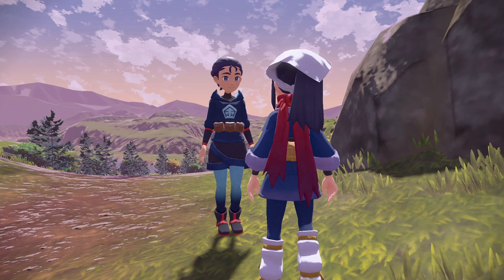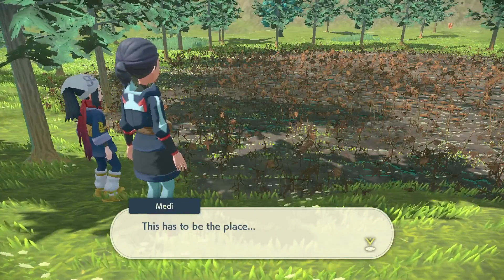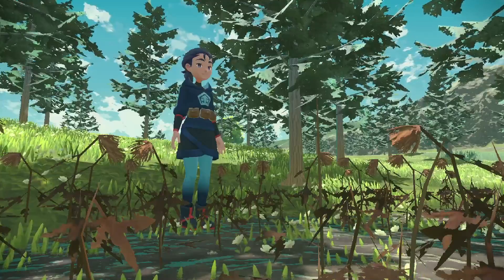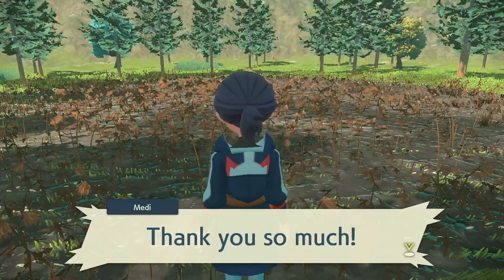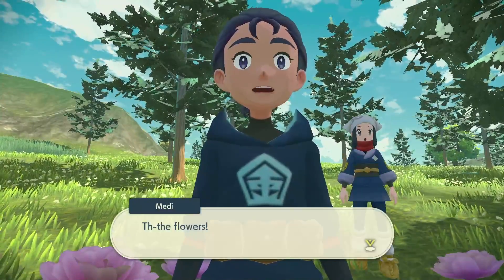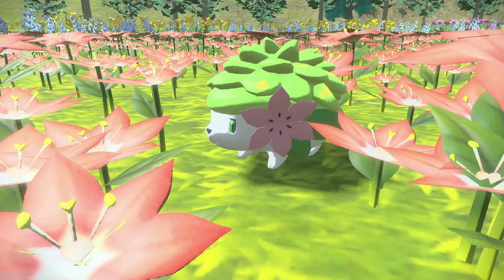The Shaymin quest is the same thing — find it on the blackboard, talk to the first NPC in the Obsidian Fieldlands, and she'll give you the Gracidea Flowers, which you can use to change Shaymin's form. Follow the markers to the patch of dead flowers, and the whole event will play out. Medi is essentially thanking Shaymin for something done a long time ago — the reason the field is dead. That belated thank-you restores it to full glory, and Shaymin runs at you. Go ahead and catch it to complete the quest.